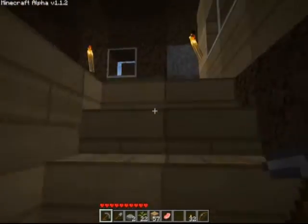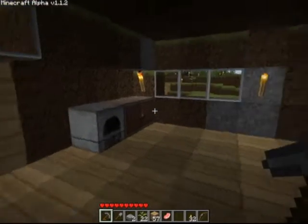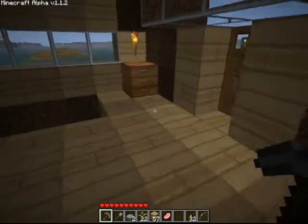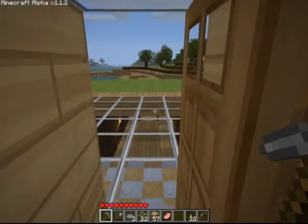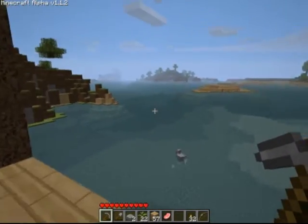So let's go upstairs. Not much here right now, just a little crafting center with a chest, stove, and crafting table. A door out to the top — maybe you can see down the side, you can see out there.